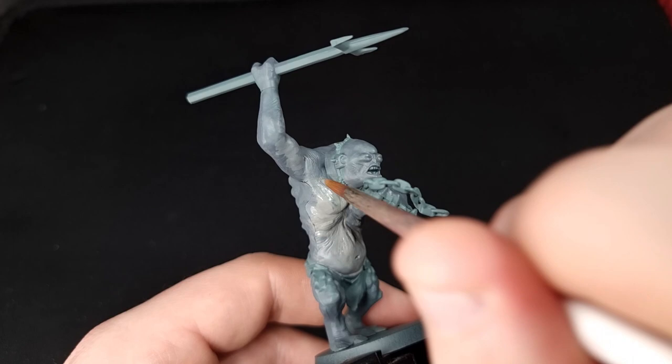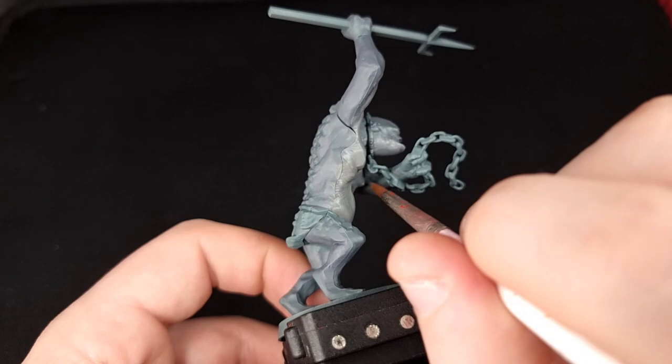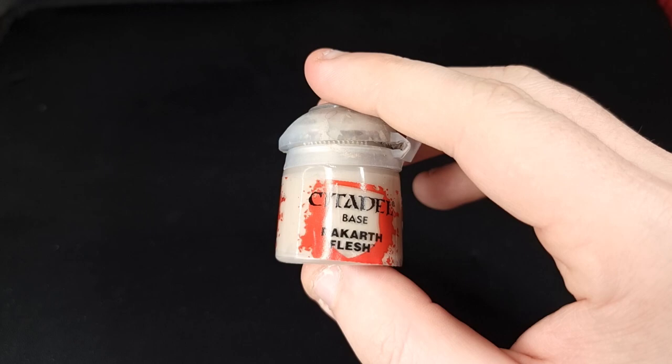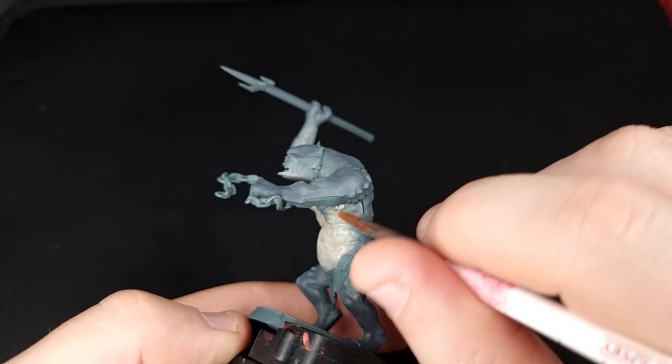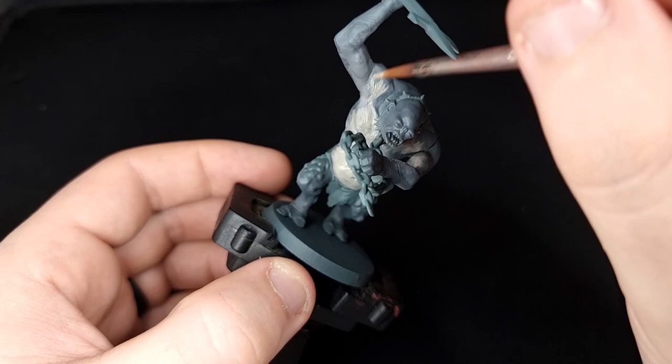Once you've gone round and flicked all your paint out to the edges to create that gradient, fill it in just as you did with the last one. Then we're going to use Rakarth Flesh pure and do exactly the same thing again — flick out to the edges but not quite as far as the other two layers, then fill in all of that colour, and when it's all dry it will look like a nice transition between the colours.